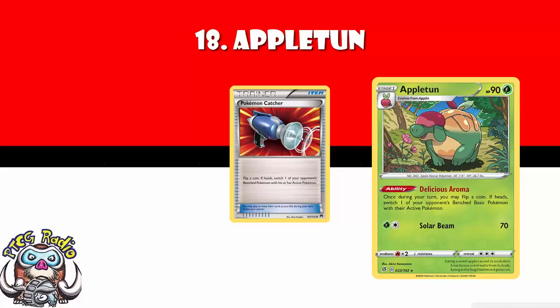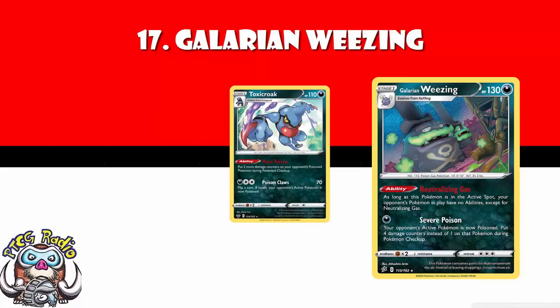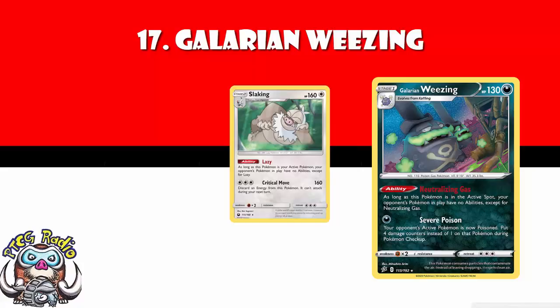In at number 17, we've got Galarian Weezing. I'm not a fan of the attack on Galarian Weezing — one Darkness Energy and Poison, though it is four damage counters between turns rather than the usual one. And you can combine this with Toxicroak to add two damage counters between turns per Toxicroak. But it's really the ability here — it turns off your opponent's abilities. It's not phenomenal. We've seen Pokemon like Slaking last format which had the same ability and never saw any play. But single energy attack, it's only a stage one. There is a lot of potential here, and it's like the best ability lock we've got. What else are you going to play instead?